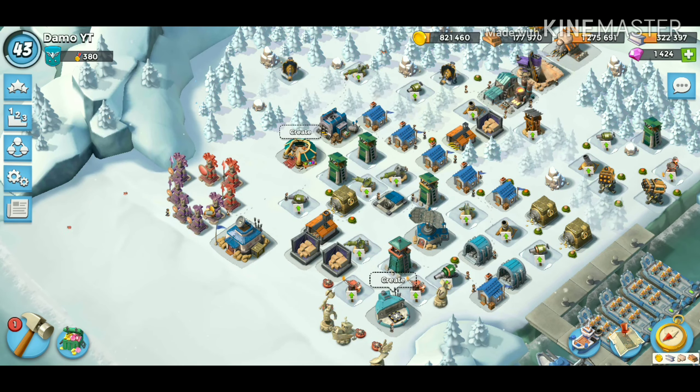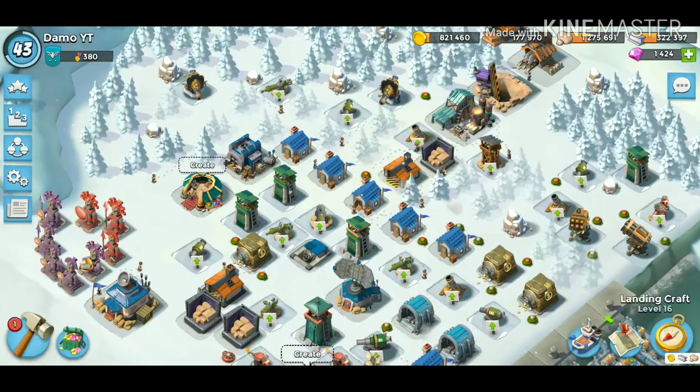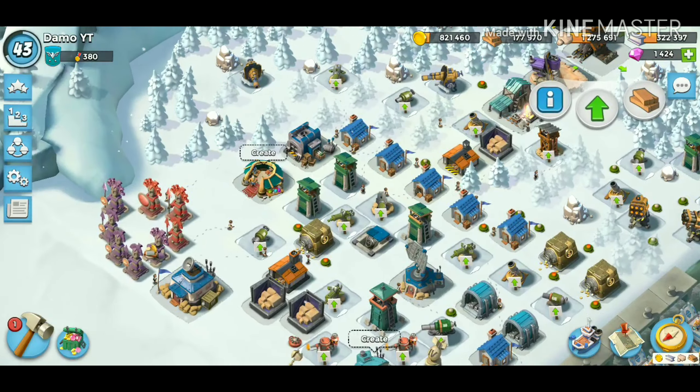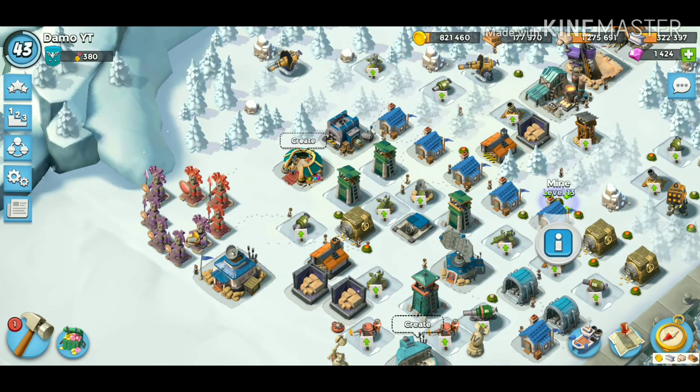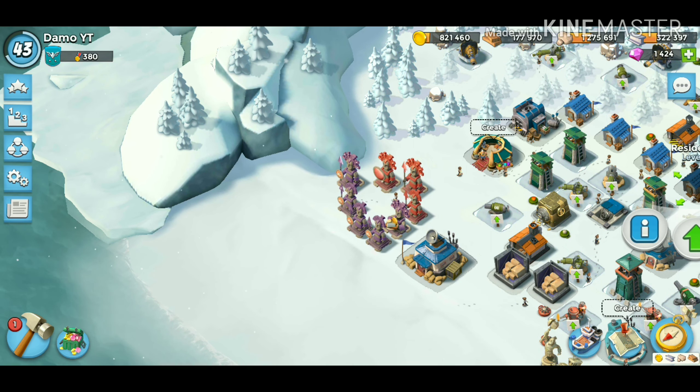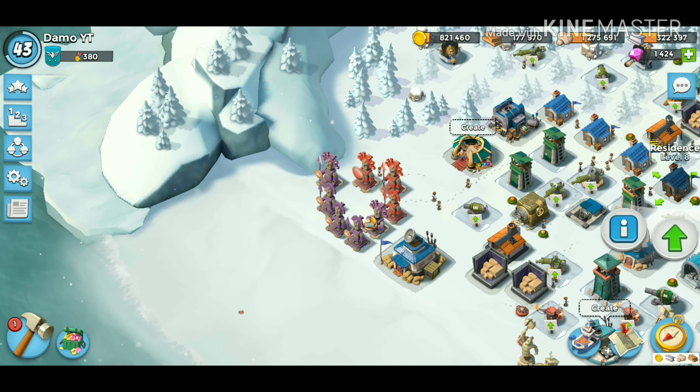Essentially what this account is, it's going to be fully maxed for HQ16 — that's going to be the goal. As of right now all my landing crafts are maxed for HQ16, my mines are maxed for HQ16. There are still a few things in terms of defenses like residences I need to upgrade, but the plan is to keep everything at HQ16.